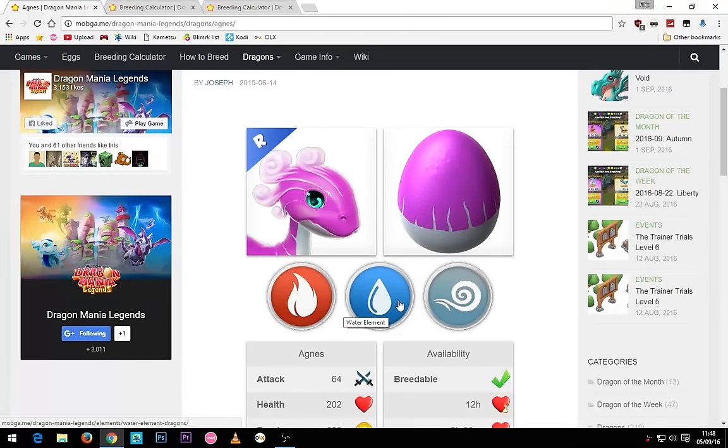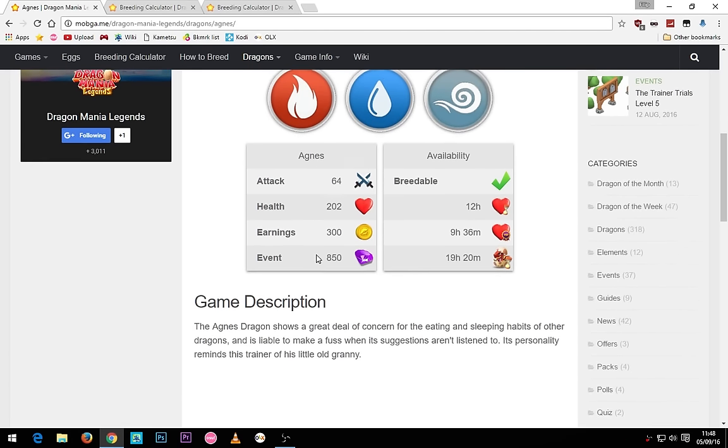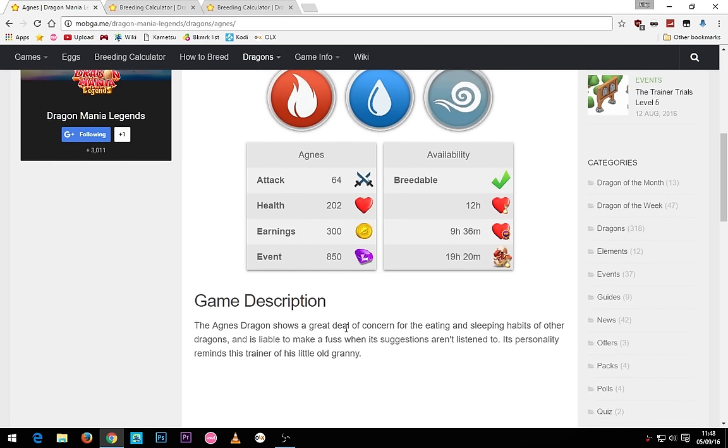The Agnes dragon is a rare dragon with fire, water and oil elements and it's got a base stack of 64. The Agnes dragon shows a great deal of concern for the eating and sleeping habits of other dragons and is liable to make a fuss when its suggestions aren't listened to.